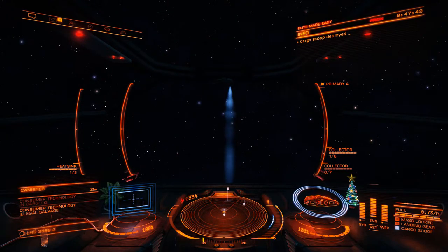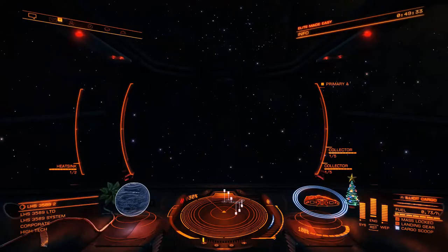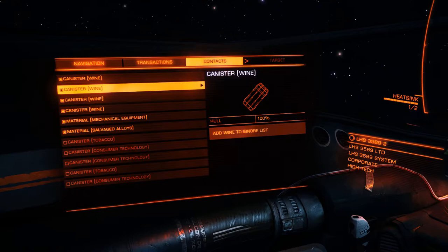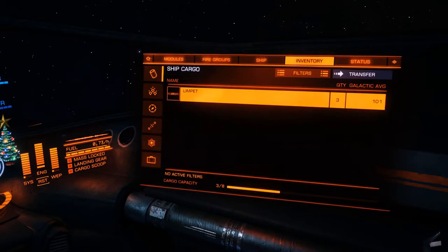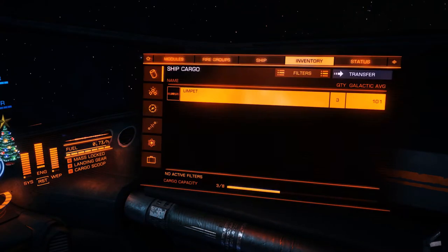Limpets will collect everything in range in untargeted mode. This can sometimes pick up illegal or stolen items. You can ignore items in your left side external panel by selecting the item in the Contacts tab and selecting Add to Ignore List. You can use the same process to remove items from your Ignore List. If you jettison an item, the Limpet will try to collect it if it's not in your Ignore List. You can use the Abandon option to jettison an item and the Limpet will ignore it.